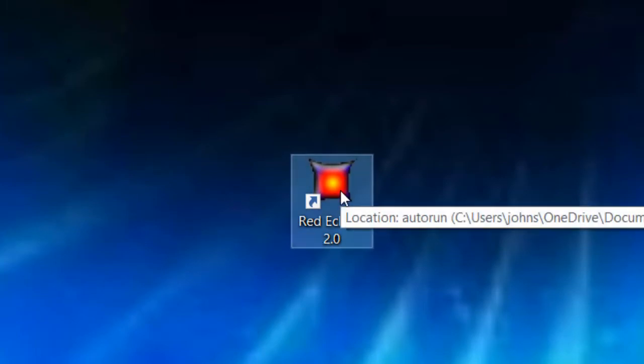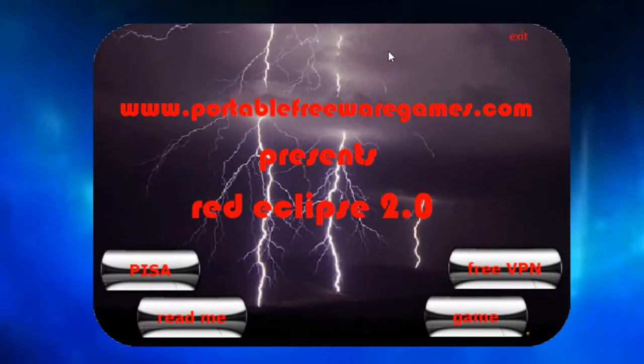Let's run this. And here you get the same menu you get with every game on PortableFreewareGames.com. It opens out into this nice menu where you've got the name of the website, presents, the name of the game, and four buttons: a Pisa button, a Readme button, a FreeVPN button, and a Game button.